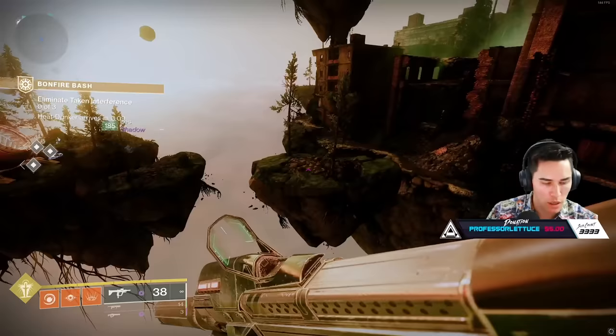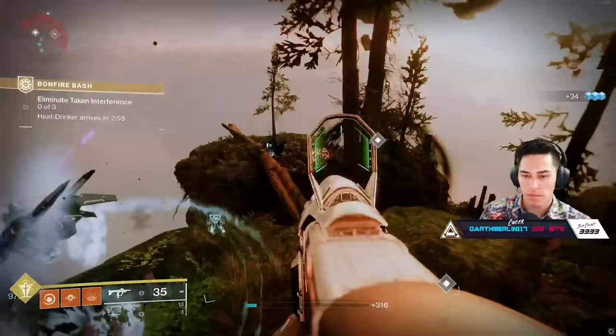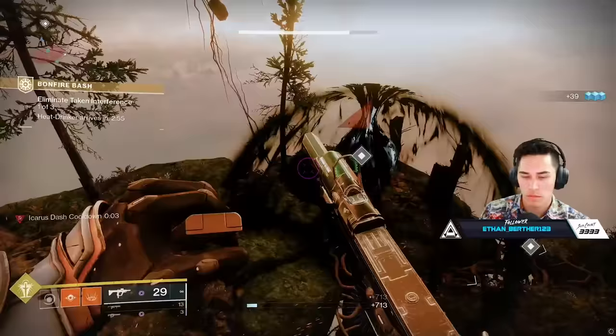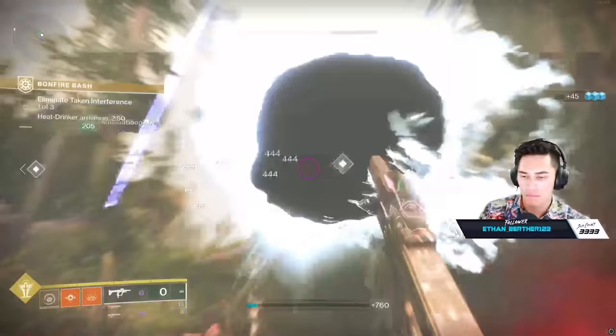As you're sitting there trying to stoke the fire, Taken Interference will occasionally pop up and hinder your progress. You'll need to defeat them to reignite the bonfire, and you'll actually see little target nodes of where you need to go. There'll be some Taken Blights and some Yellow Bars — the main thing to take out is those Yellow Bars. Take those guys out and proceed to go right back to where you were and continue killing Ignition Carriers.